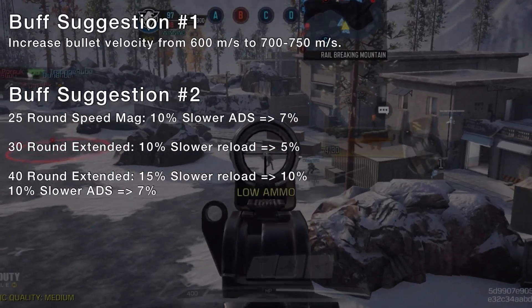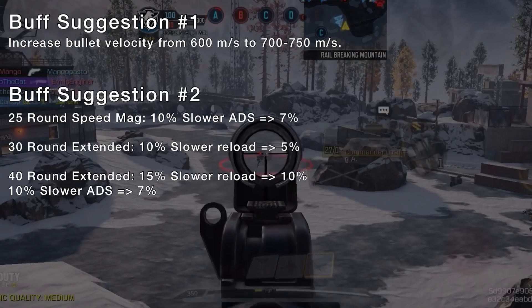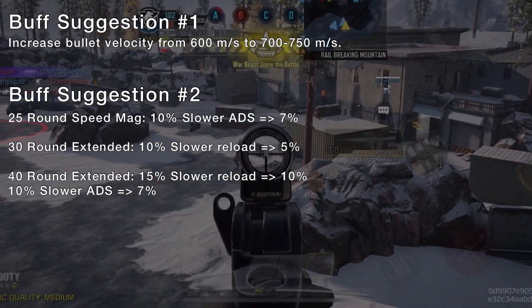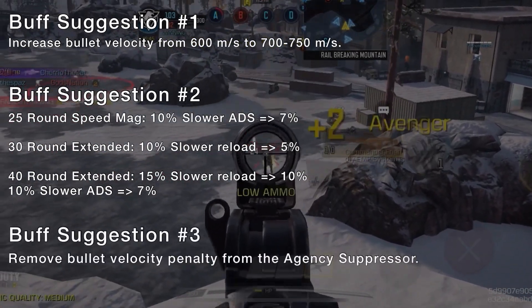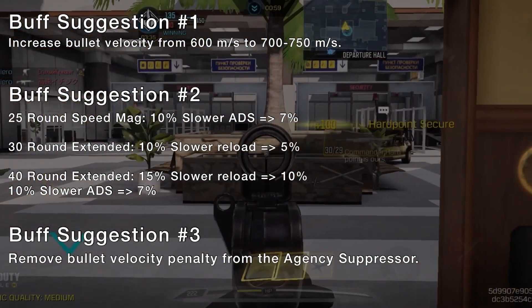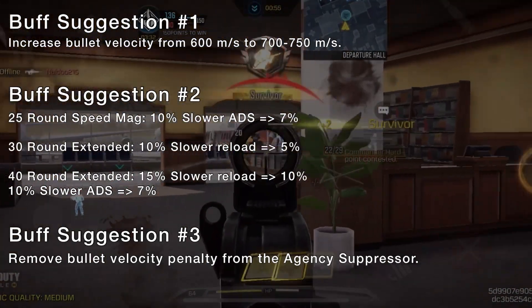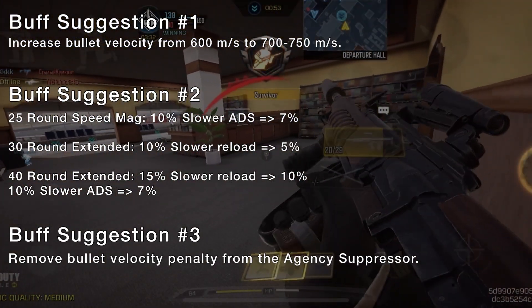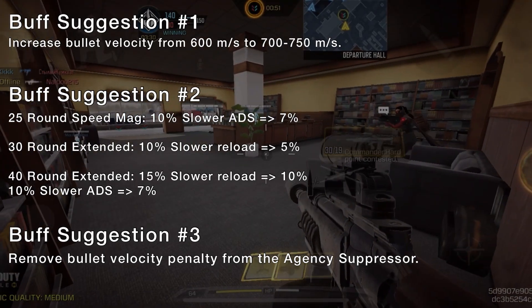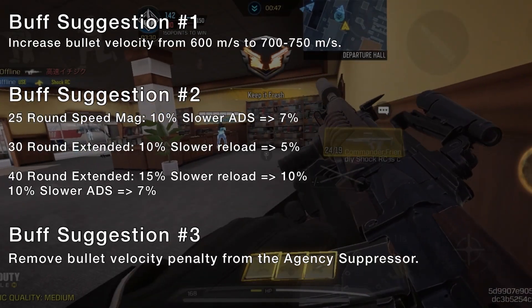Second, I think the penalties of its larger magazines are too punishing — other mags on other guns are not this strict. And lastly, I'd like to remove the bullet velocity penalty on its Agency Suppressor. I know that this was the case in Cold War, but most of Mobile's weapons that do have it don't have penalties, except for the MX-9, Hades, and KSP-45 — and even then, I don't think they deserve the penalties either. But hey, that's just my opinion.